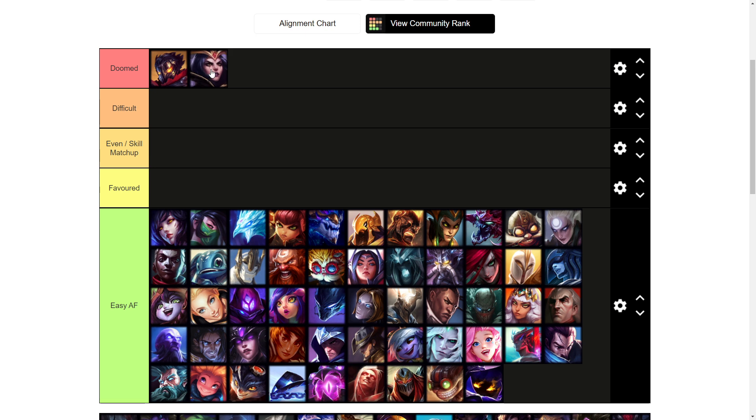Next up we've got LeBlanc. This champion is super obnoxious as well because she can hard harass you in lane alongside having insane mobility from her W. She's a very aggressive lane bully that can melt and dismount you off of one or two full combos. She also sets up for ganks really easily with her chain, so it's a very annoying matchup.